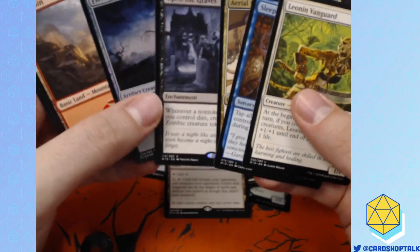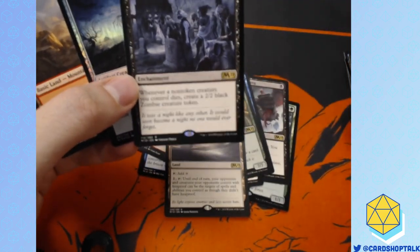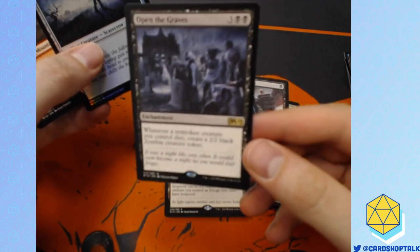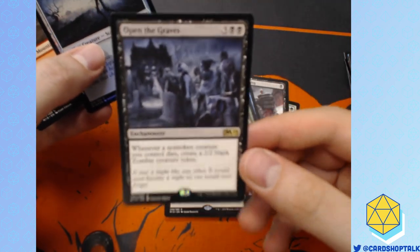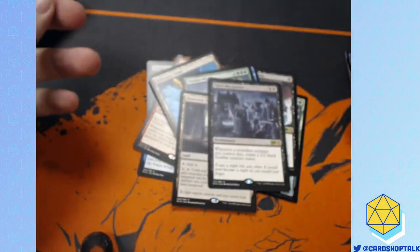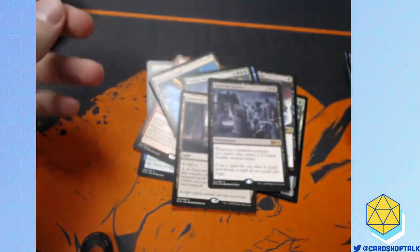Open the Graves and another foil Field Creeper. This is another card I don't super duper like, but it's probably amazing in limited because it turns all of your creatures into death rattle. There's that cool beast token I like. Moving right along.